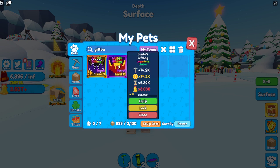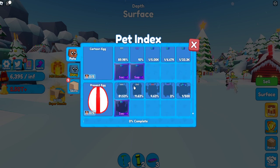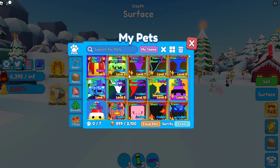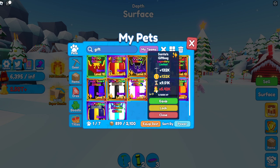Right here we have the normal and the shiny. Normal — not the best stats, but I think this is the easy one from the present tank. Let's showcase this — Santa's gift bag, normal and the shiny.